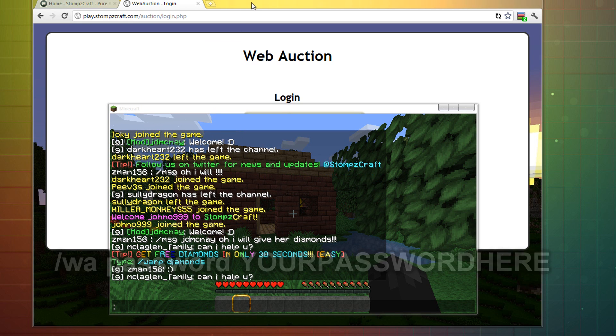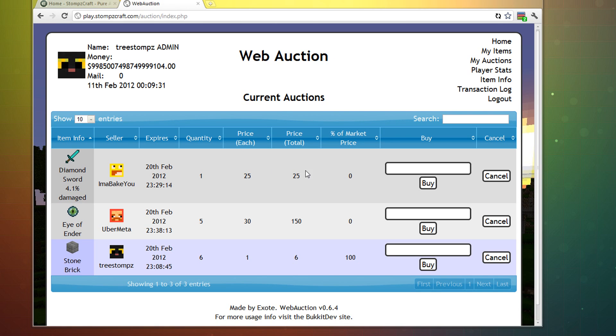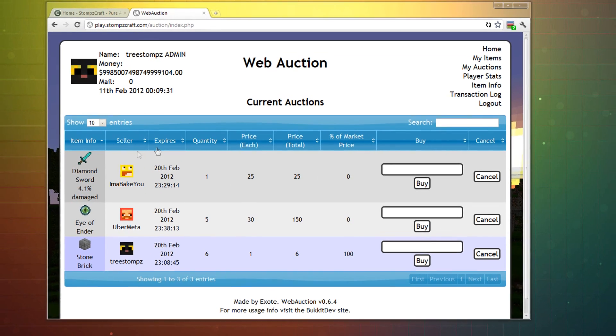So now I'm set up, and that's really all the setup you've got to do. You just type in your username and whatever your password is, and hit submit. Right now it's only me, AmaBakyou, and Uber — we were just testing it out.